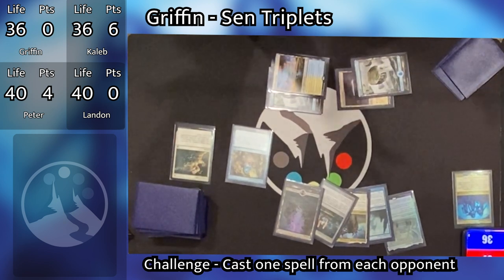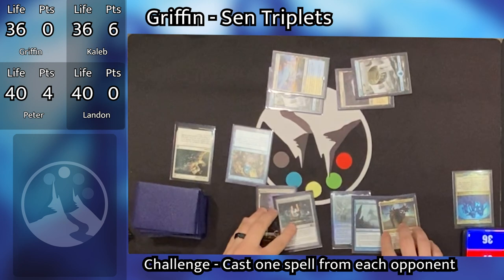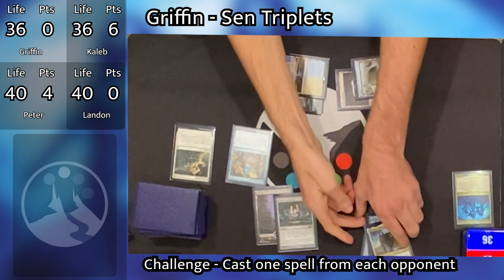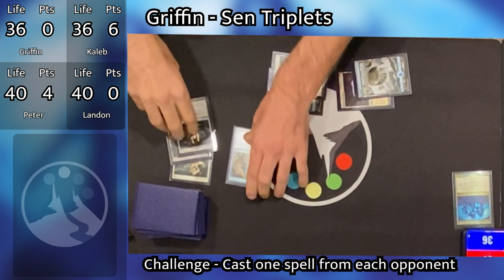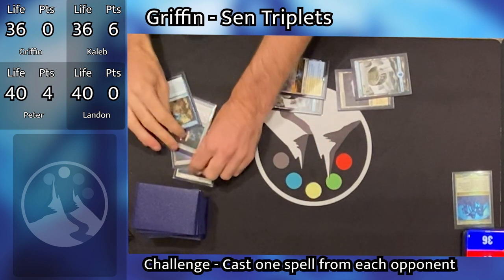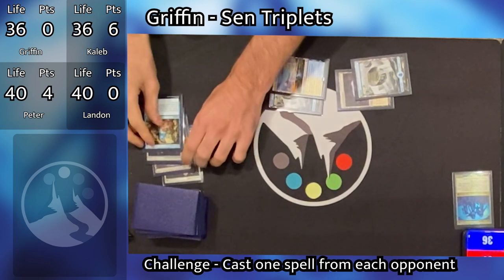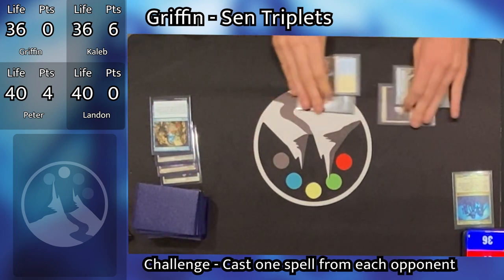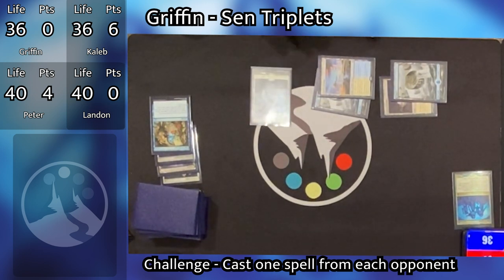This is really good politicking for Griffin — the exact type of card you want to cash in a favor for. Peter chooses to put the Swamp and the Strionic Resonator into one pile and the other three into the other pile. His reasoning was that Strionic Resonator and Paradox Haze both double the trigger on Sen Triplets, and giving him both along with the Chromatic Orrery would be too much. Griffin then plays a Plains as his land for turn and passes.